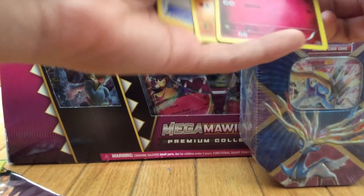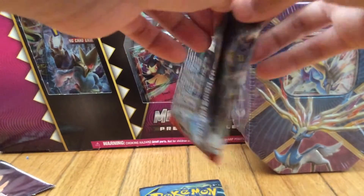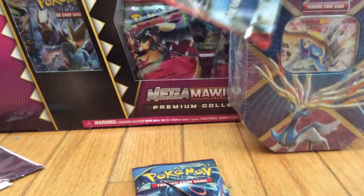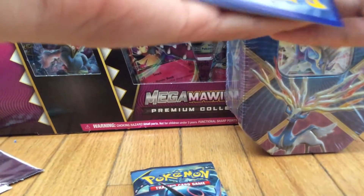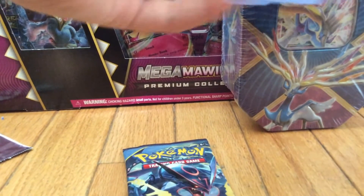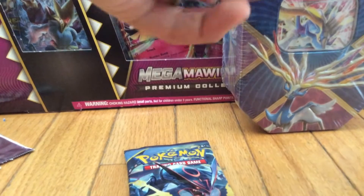Our last pack for the Dollar Tree packs. Get rid of that card, and we have Carbink, Matter Croagunk, and Jigglypuff. That wasn't too bad. Let's get to the final two packs. There are so many cards in each pack.